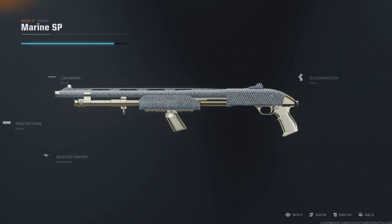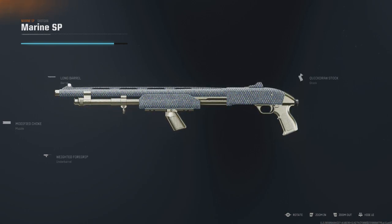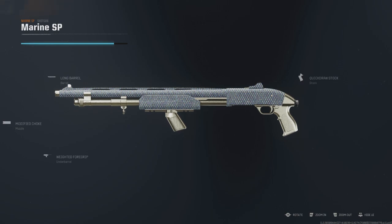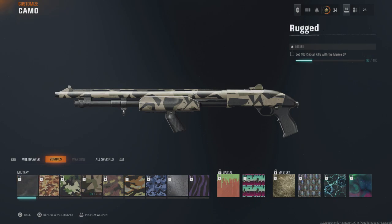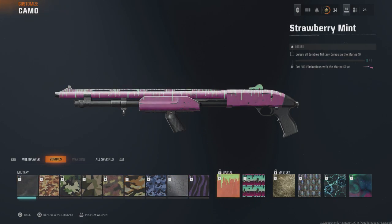In this video I'll be showing you how you can unlock the new Opal camo on shotguns really quick and easy here in Black Ops 6. What you're going to need to do first is unlock all of these military camos right here.